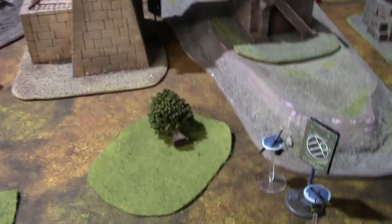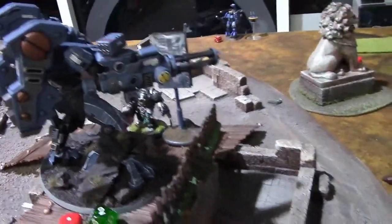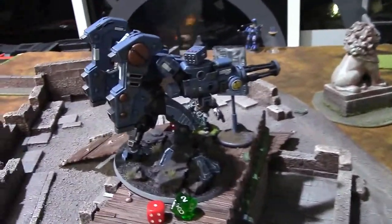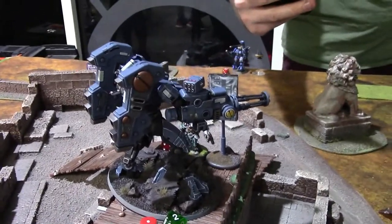Bottom of turn three: picked on the Riptide — he's down to two wounds. Charging with the Terminators, lost a couple guys on overwatch, but the Terminator failed to do any damage to the power fist. Shot at the Commander and did one wound, and that was about it.